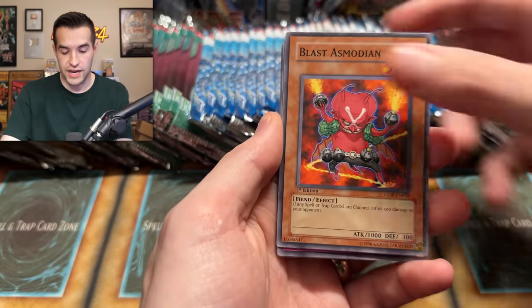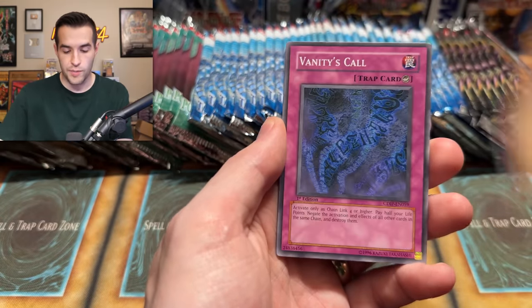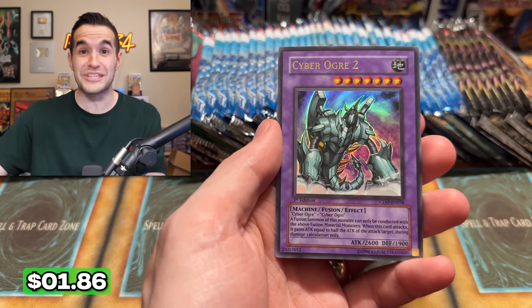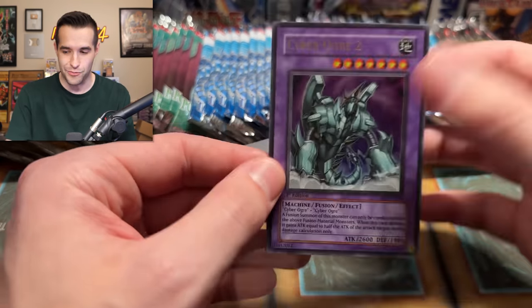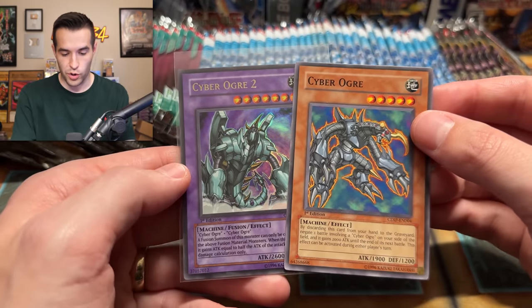One, two, three, four — let's get another ulti, like a Cyber Dark Dragon ulti or even an ultra would be cool. Combo Fighter, Flame Ogre, Vanity's Call, Cyber Ogre — almost golden. I thought that was a Cyber Dark Dragon when I saw the fusion. Cyber Ogre 2 and a Cyber Ogre in the same pack — we got both of the big boys. We need two Cyber Ogres to make Cyber Ogre 2.